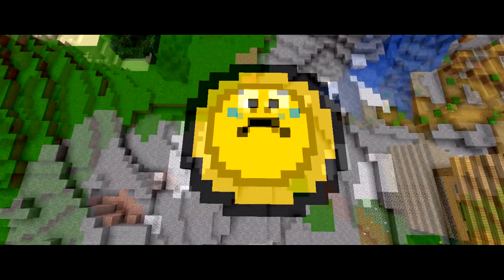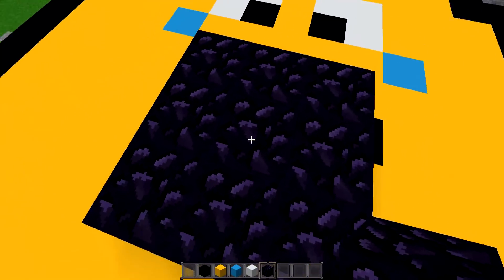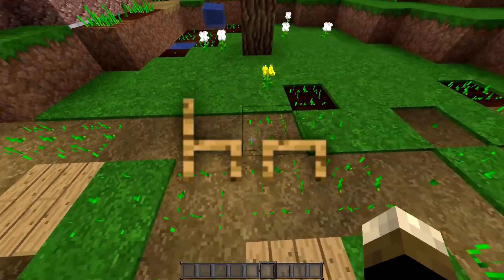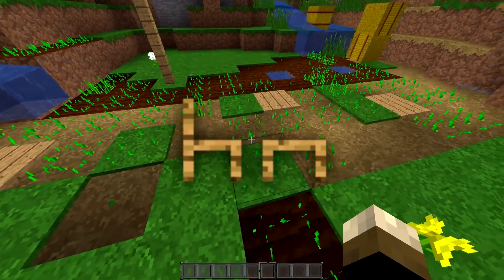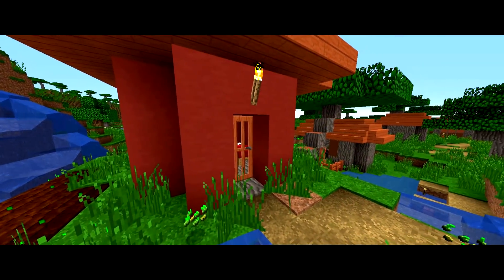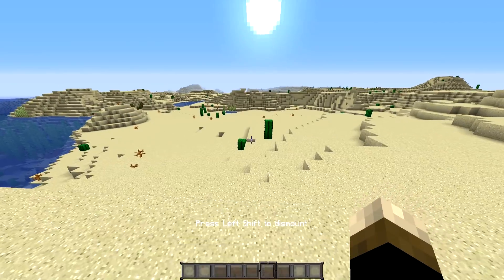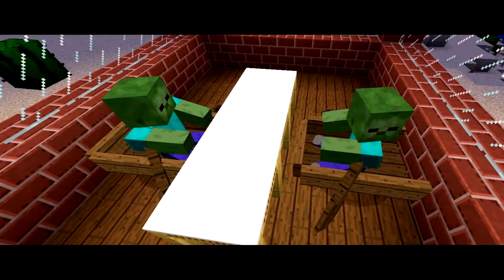In Beta 1.5, the texture was replaced for Crying Obsidian with a replacement for Grass. In February 2012, when Jeb was asked if they would ever bring it back or add color/texture blocks, he responded: 'As soon as I've made preparations for more texture space.' We'd still be interested in seeing this block implemented. Another block that was only in texture form was what many interpreted as a chair, based on the side and front view — though many also viewed the second texture as a table.